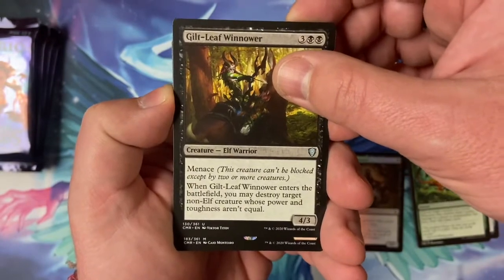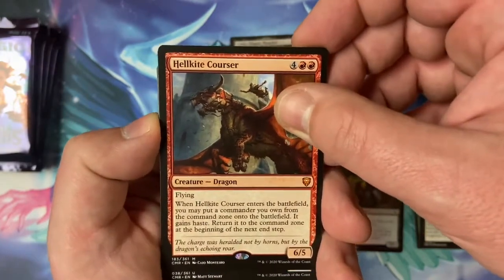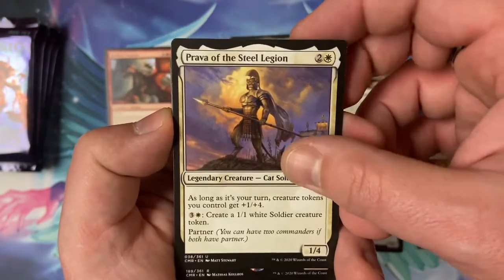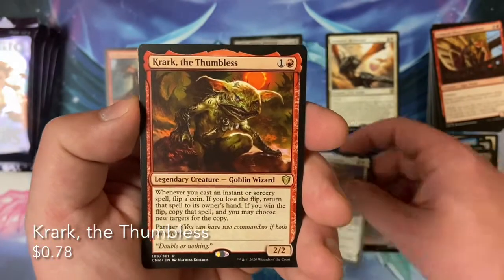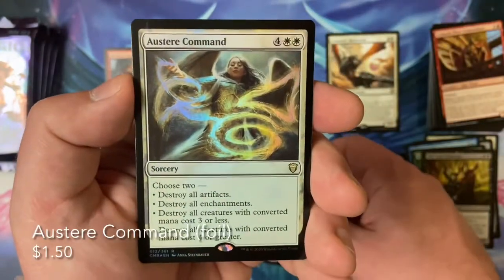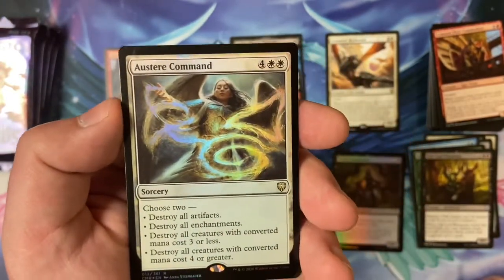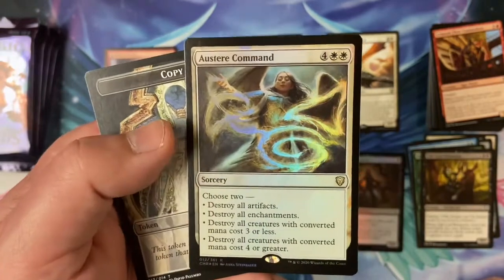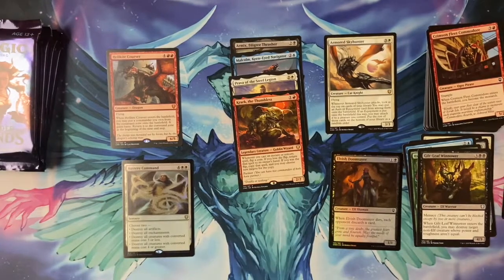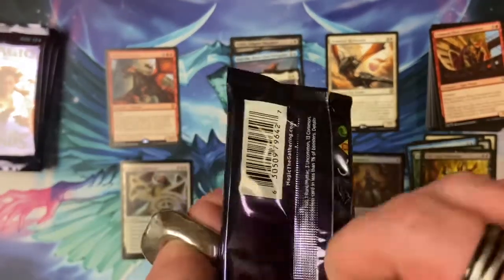Let's find out what this mythic is — it looks like it's red. Hellkite Courser! Very nice, I'll take that. We've got an uncommon underneath, probably with Steel Legion. Got another rare — Crack the Thumbless. I like him, poor guy's got no thumbs. Hey, we got a foil rare — Steer Command! That was a good pack right there. I hope the rest of them aren't going to be junk. I'm hoping for something interesting like a Staff of Domination.